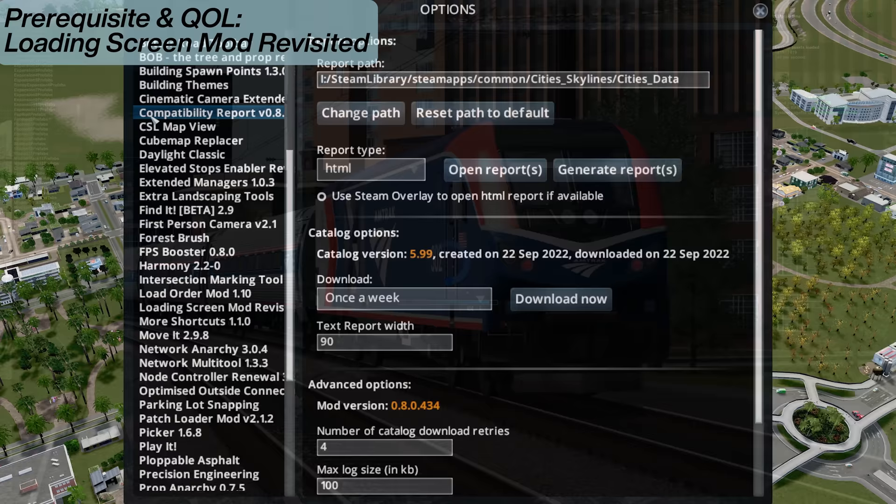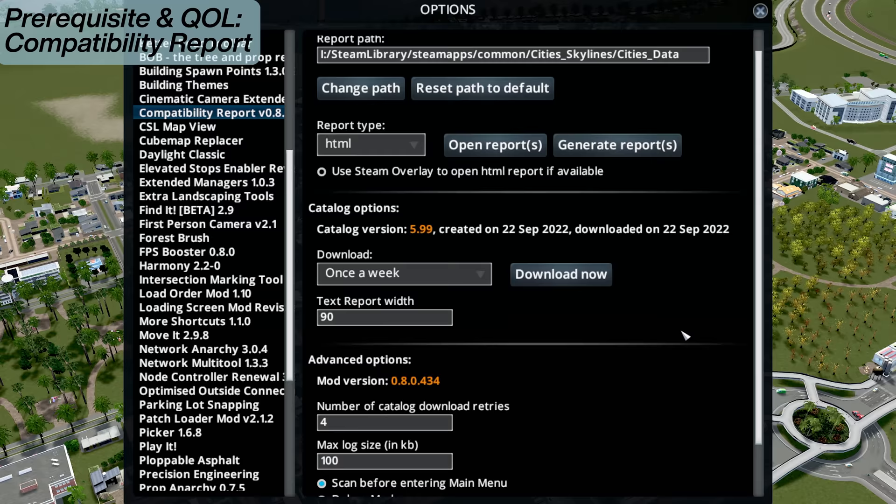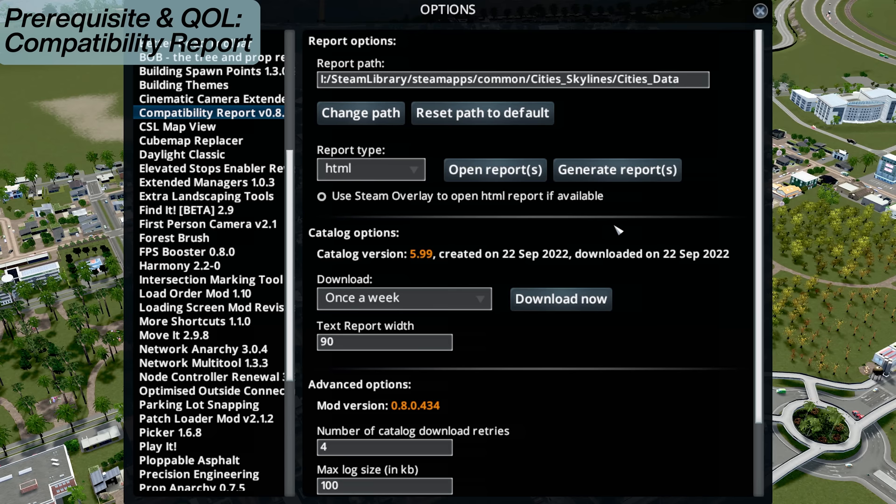Then we have the Compatibility Report mod. You've got reports you can open and look at - definitely worth getting. It will help you get to the bottom of any mod problems. When you open a report, the HTML version is a nice easy one to look at. It will tell you whether you've got mods you need to get rid of or replace with newer versions. Really, really handy.